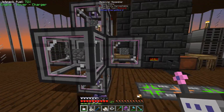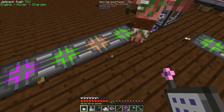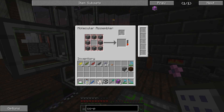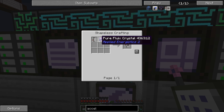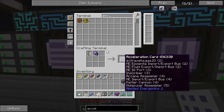Why would you want more than one co-processing unit? That's where the acceleration cards come in. You can put upgrade cards into each molecular assembler, and one upgrade is the acceleration card. To make them: one Flux Crystal and one Advanced Card, which is made with a Calculation Processor, some diamonds, some iron, and some redstone. The end goal is to have all of our molecular assemblers full of acceleration cards to make them as fast as possible. I'll grab 26 of them for now.